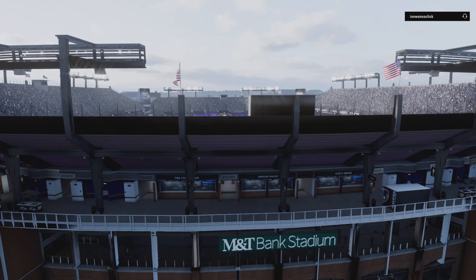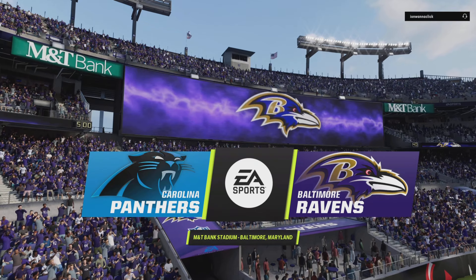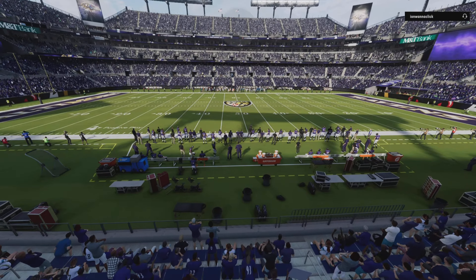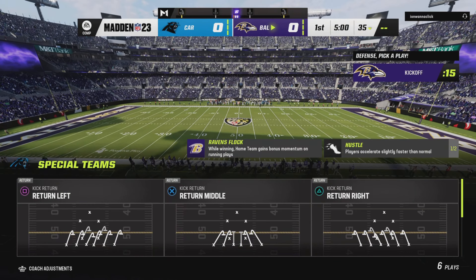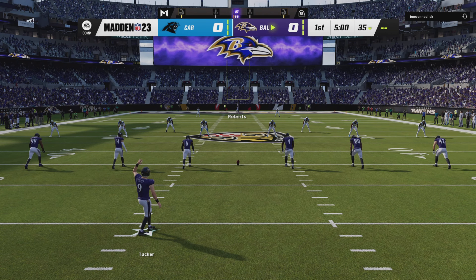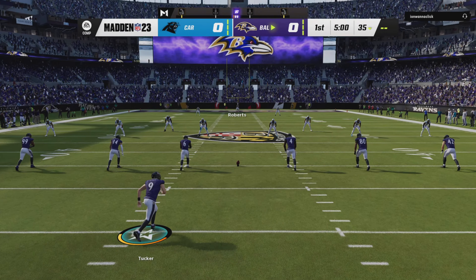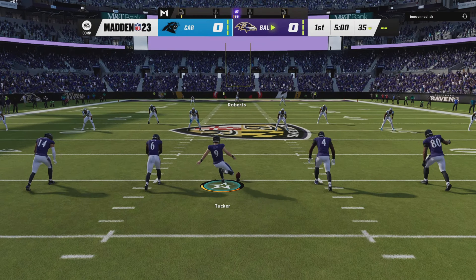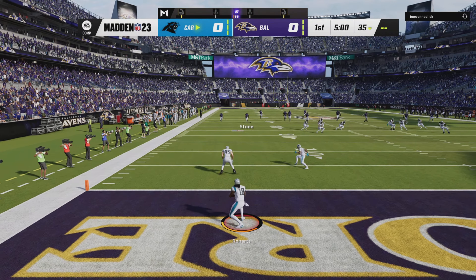It's the NFL on EA Sports as we are in the inner harbor of Baltimore at M&T Bank Stadium. We've got a good one on tap here between the Carolina Panthers and the Baltimore Ravens. Justin Tucker set to boom this one away, and off we go from M&T Bank Stadium.